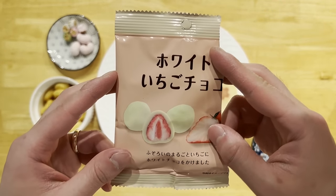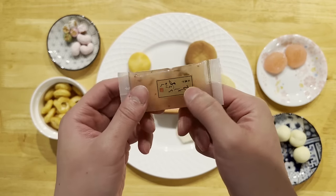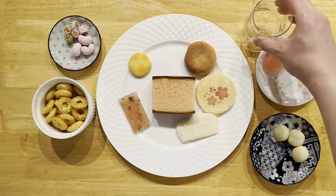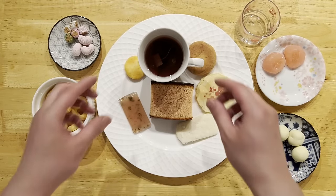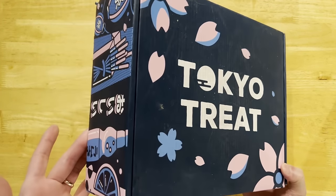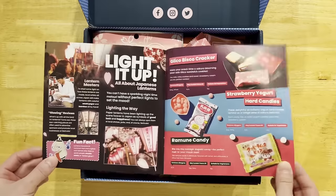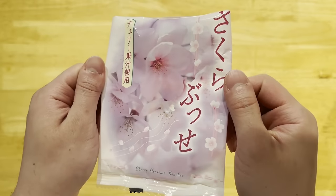Included in every box is an information booklet where you can learn more about the snacks that you receive, as well as allergen information. The booklet also contains a wealth of information about Japanese culture. This month's Sakurako theme is a Night of Sakura. Did you know that it's still cherry blossom season over in Japan? The beauty of sakura can be enjoyed not only during the day but also at night, known as yozakura. We can experience the enchanting beauty of Japan's sakura under the moonlight with Tokyo Treat and Sakurako's special yozakura box themed around the cherry blossom festival.